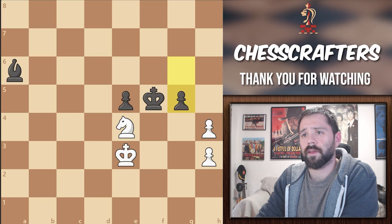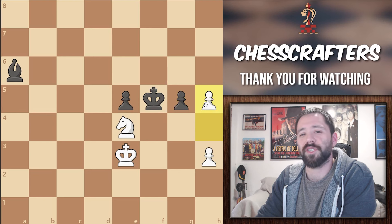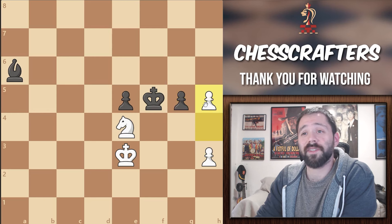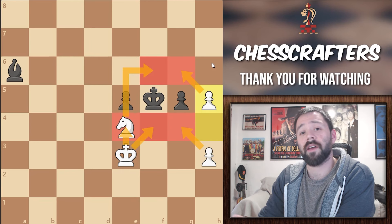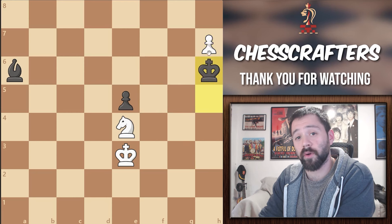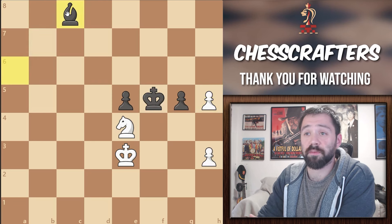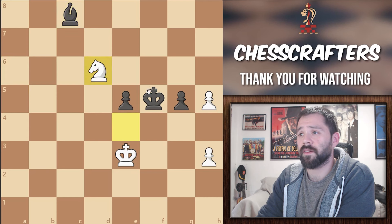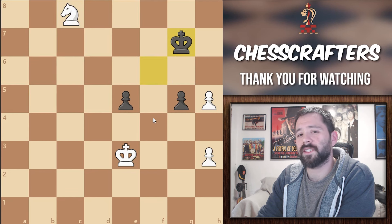If you had played pawn to h5, then you are truly worthy of being a subscriber to Chesscrafters. This is the actual winning move. Black is once again in Zugzwang, due to the pawn protecting the g6 square and not allowing the Black King to get in there. If Black tries to push the pawn, White is simply going to capture it, and Black has no way to stop the h pawn from promoting anymore. So, if Black tries to move his Bishop — let's say Bishop to c8 — then Knight to d6 check. The Black King moves to f6, Knight captures, Black King moves to g7. And here, White needs to be very careful not to fall for Black's final trick — can you spot it?